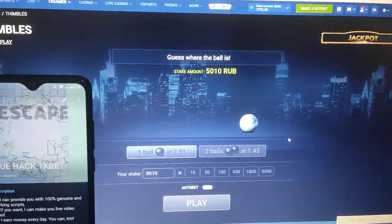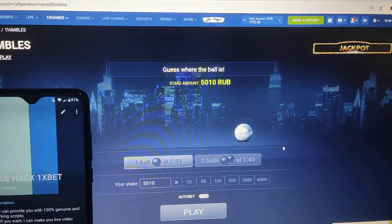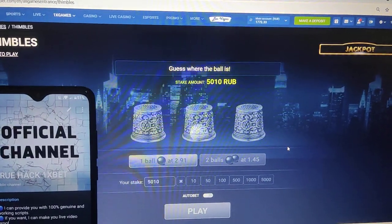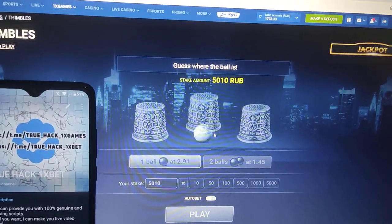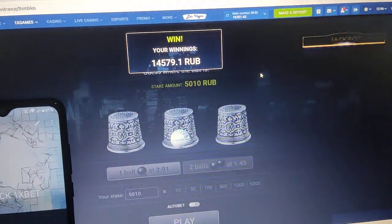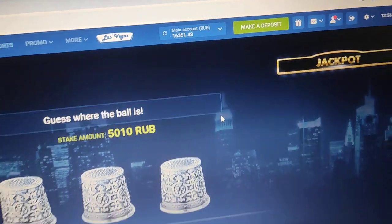Script is showing me the ball every single time. Now I press here and I win money. Look at the balance.